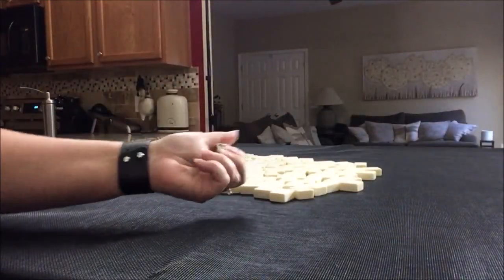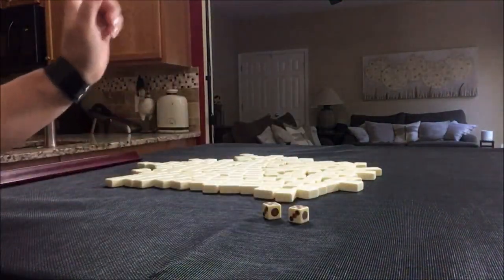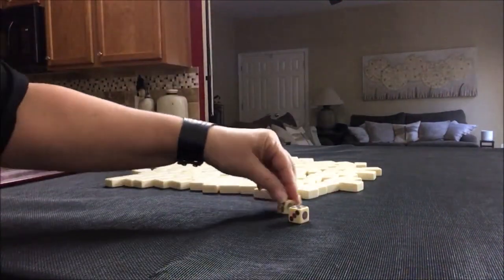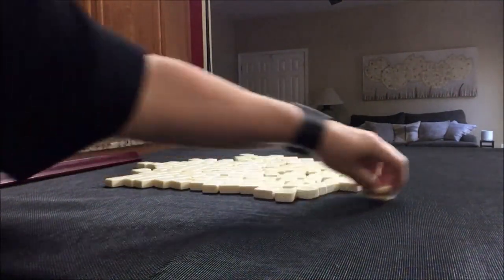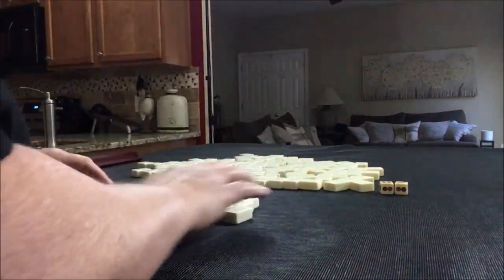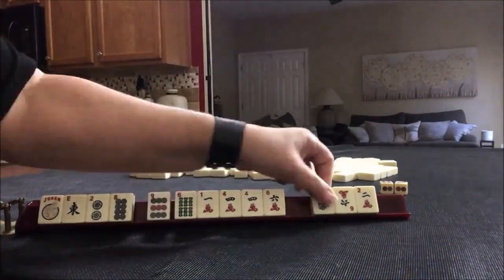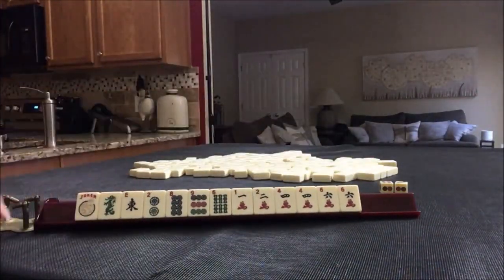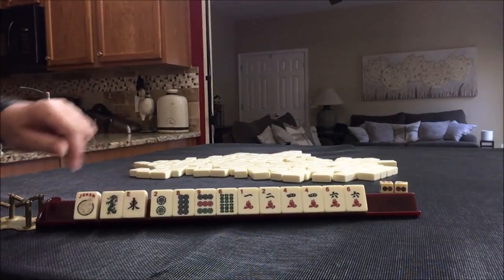We'll roll these dice to determine which player we are. I rolled a 10 — 10 would be player 2. I'll get 13 tiles. We have a joker, a dragon, and an east.